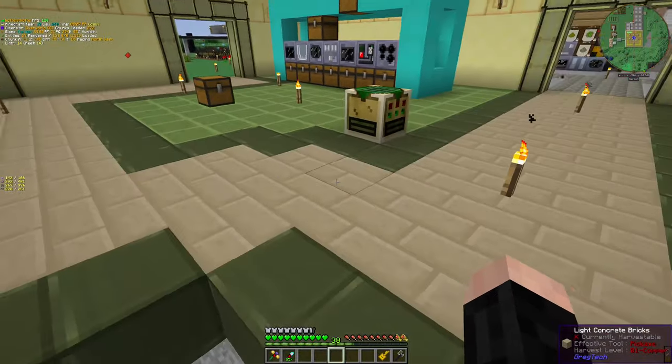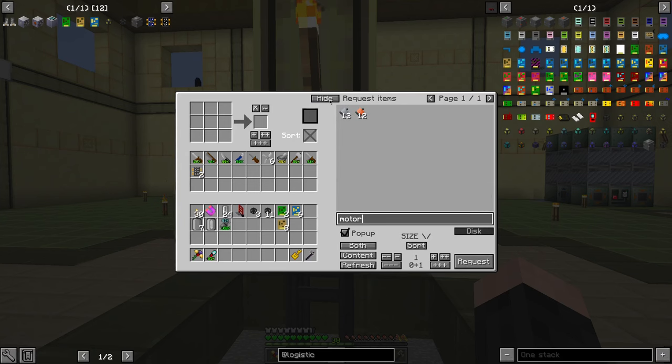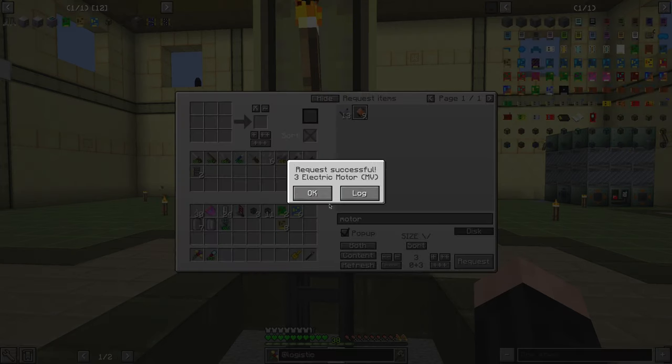That's actually a good thing because I have to — motor. Robot arm — come here. You require one voltage circuit, two motors, three motors, and a few thingamajigies. Three motor request.